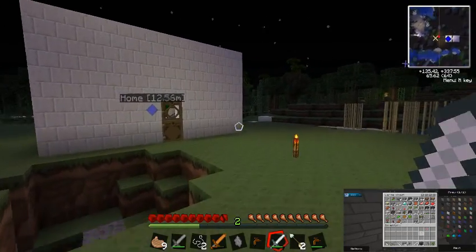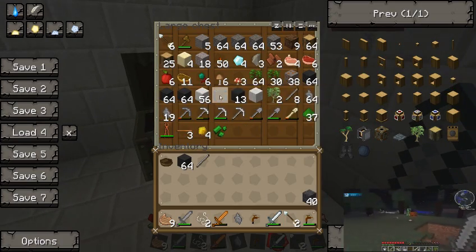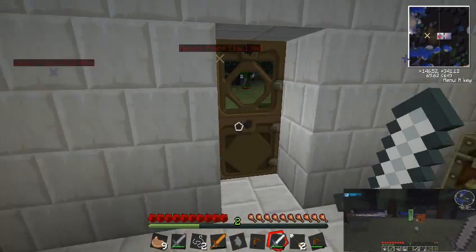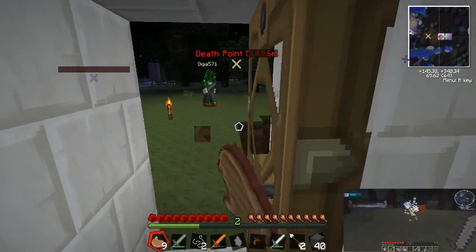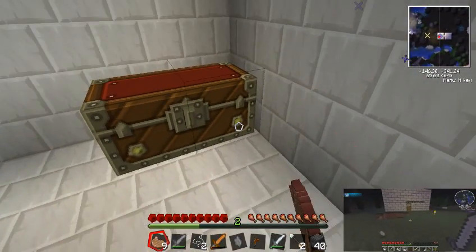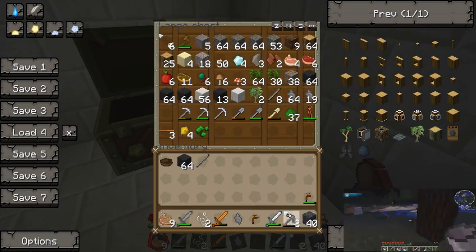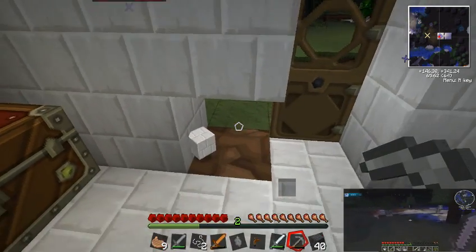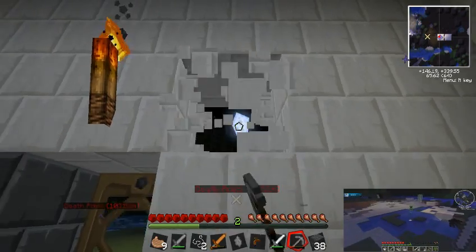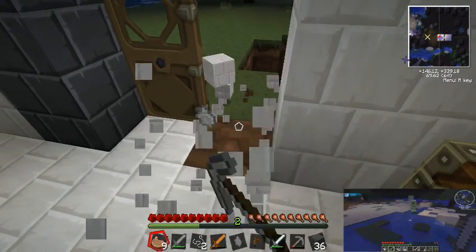Anyways, I got a lot of your stuff. Creepers! We have three iron pickaxes. I kind of want to give our houses a basalt brick outline. We should make that second bed. Yeah, probably. We have the three wool for it.